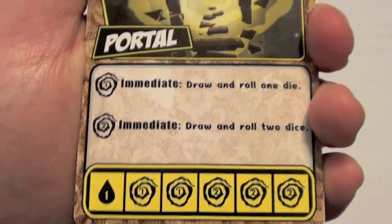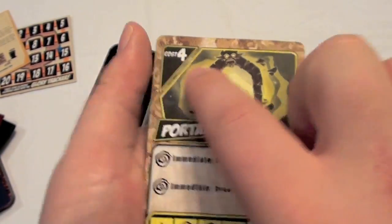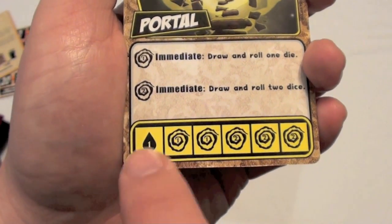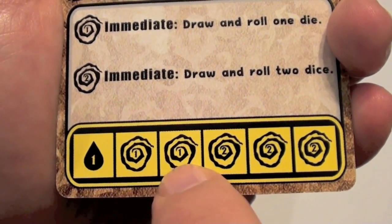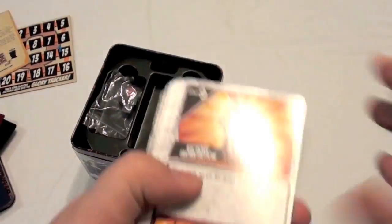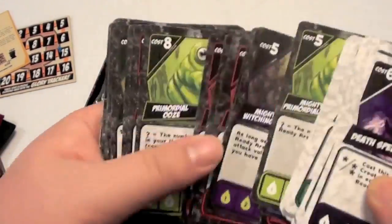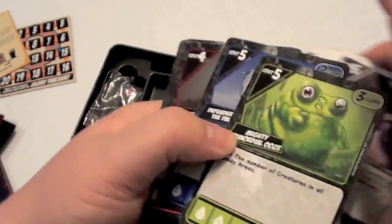The third basic die in every game is going to be the portal, and this one's vastly underrated. These dice let you draw and roll more dice when you get the special symbol. You may be able to draw and roll one more die or two more dice, depending on which side you get, or you may just get quiddity. Each game you're going to draw three spells and the corresponding dice, and you're going to draw seven creatures, making sure you don't have any duplicates, since you can't use the same die for two different creatures. You'll lay the dice out and get started.